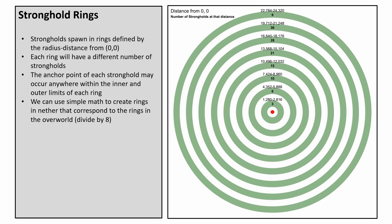The first step in understanding both blind travel and educated travel is to understand where strongholds spawn. As shown here, strongholds spawn in the overworld in concentric rings expanding out from zero-zero. The size or width of each ring is defined by the radius measured in blocks corresponding to the beginning and end of each ring. Each ring will have a different number of strongholds — for example, the first ring has three, the second ring has six, the third ring has ten, and so on. The anchor point of each stronghold may occur anywhere within the inner and outer limits of each ring. For the purposes of this video, I'll be focusing primarily on the first ring as it's the most commonly used during speedruns. However, the same principles apply for other rings.